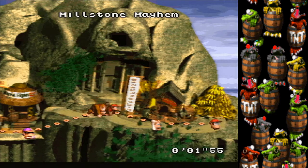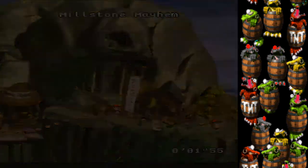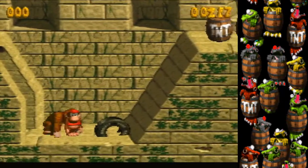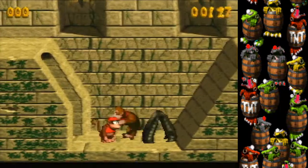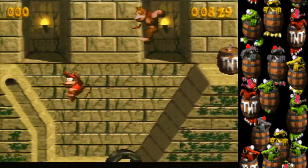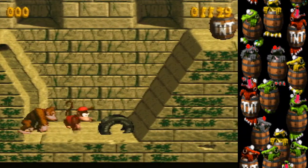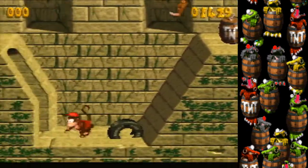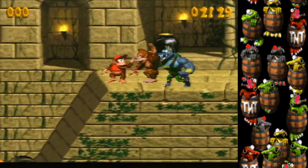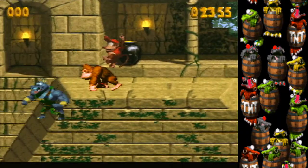Millstone Mayhem has a super jump glitch and another developer-intended warp. You use a super jump to access the warp faster than intended — no tire required, pretty easy and consistent. First thing: bounce on the tire. You can bounce instantly by running into it and pressing B — you don't have to jump on it. This works for every tire in the game and can help with the Necky boss fights too.